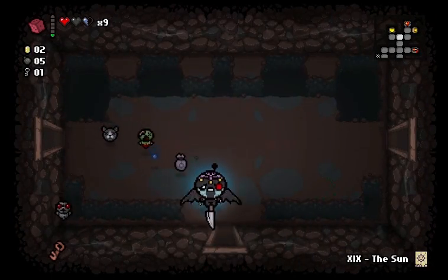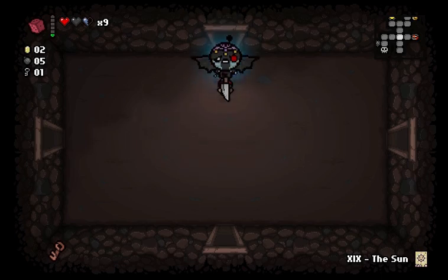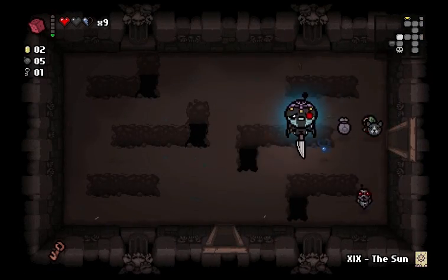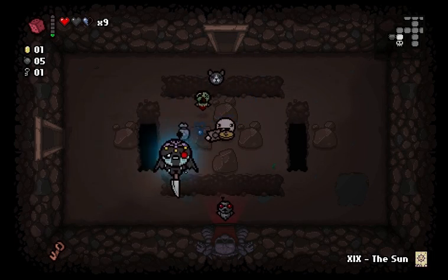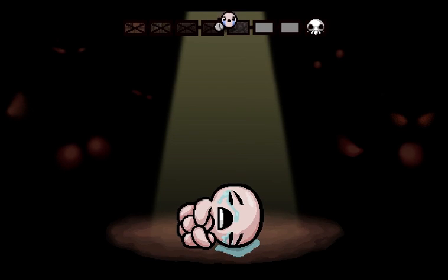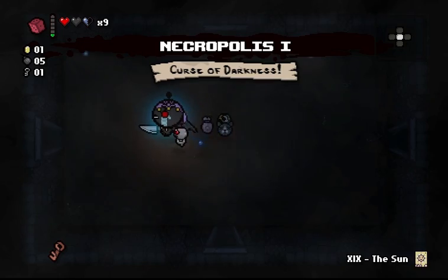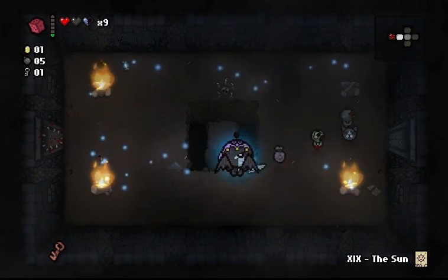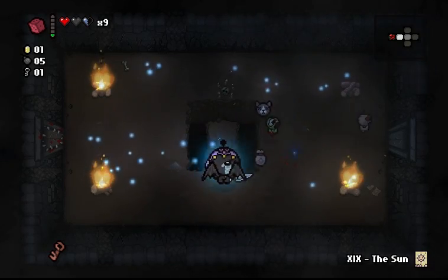What this means is that I'll never take more than half a heart of damage. That doesn't seem that important right now, but on the later floors, everything is set to deal a full heart of damage. So having it only deal half a heart basically doubles my HP on later floors. It's really, really nice. Curse of Darkness, by the way, is just a cosmetic thing — a little bit annoying, but not a big problem.